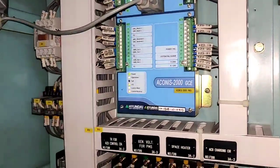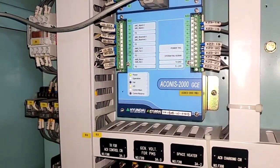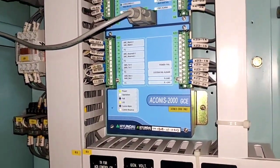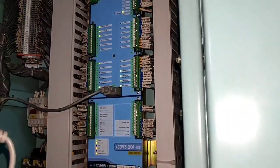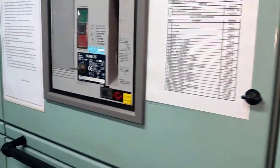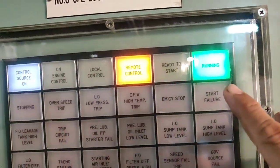We will check the PMS module of number one. Communication main is flickering — that means it's good, because it's flickering and sending signal to the HMI display. But there is still an S fail showing on the display. Next, we go to the local controls.